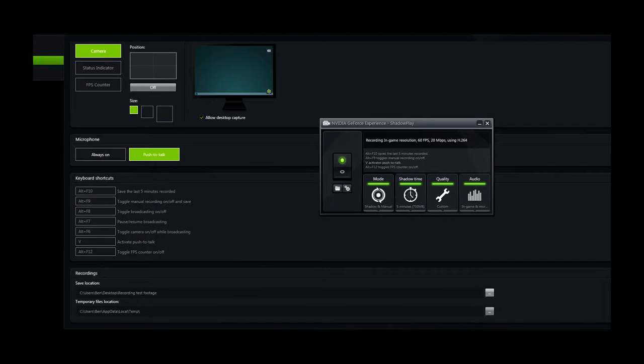The second piece of software is NVIDIA ShadowPlay, which is what I normally use. ShadowPlay is free for anyone with an NVIDIA graphics card — you can get it through the NVIDIA GeForce Experience panel. It does limit which games it's compatible with, but if you enable the 'allow desktop to capture' option and run any game in full screen mode, you can record it regardless. I've had no issues recording games not on the approved list using that option.